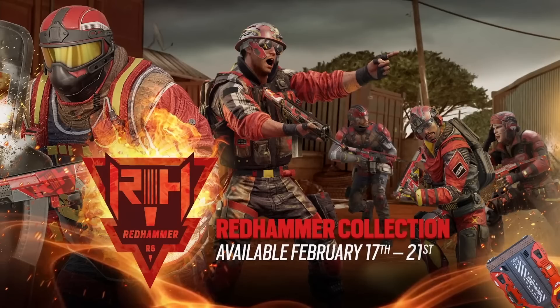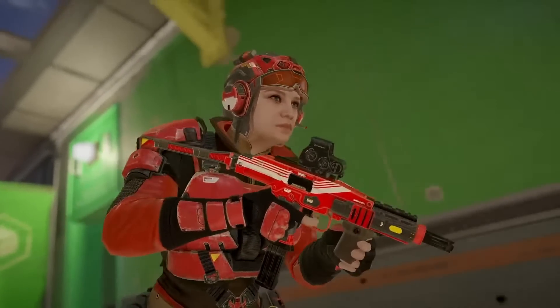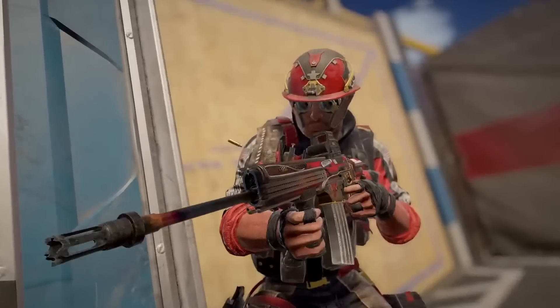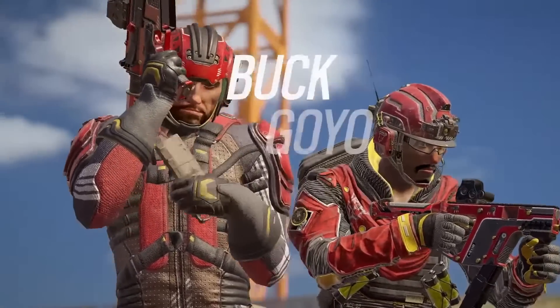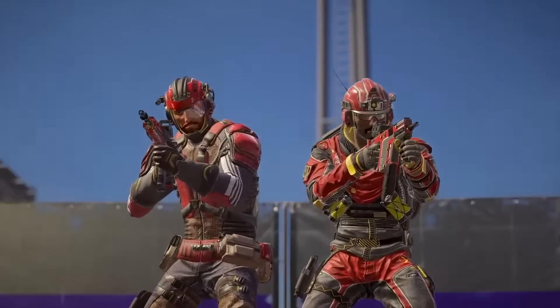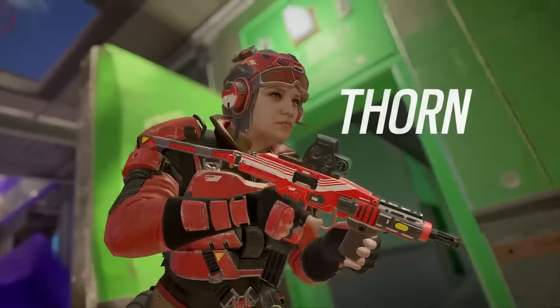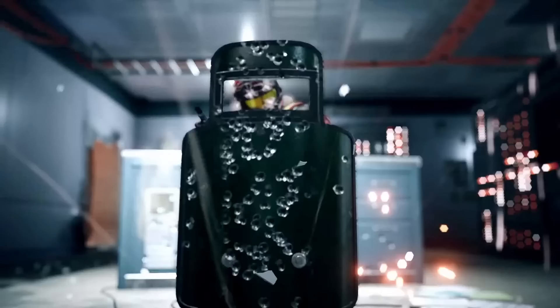Let's dive into the looks, style, and operators you're going to get from this pack. First up, it's a very red outfit — quite back to more of the sports style we've seen in previous years with Six Siege, because it doesn't look like tactical gear, it looks like training gear. We've got Thorn, Fuse, Thermite, Buck, and Goyu, who in this outfit just don't look like themselves.